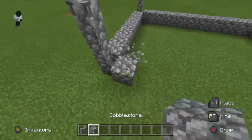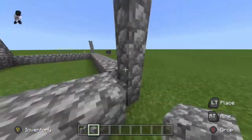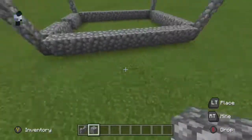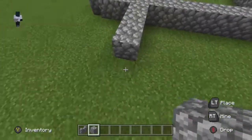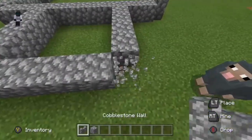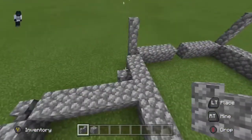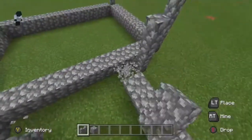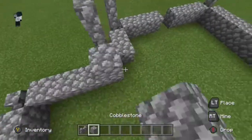Here's how the church is going to look. We're gonna have an extra bit on the side as you can see. Then put the cobblestone walls on the corners like we've done so far — on the other corners as well.